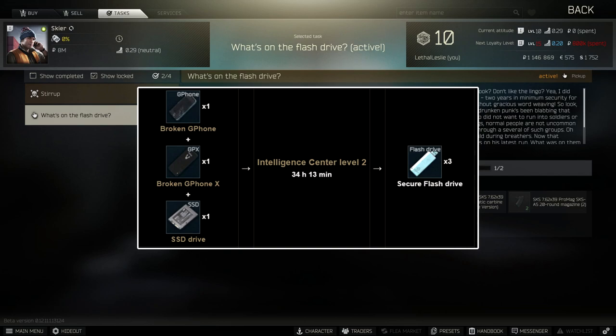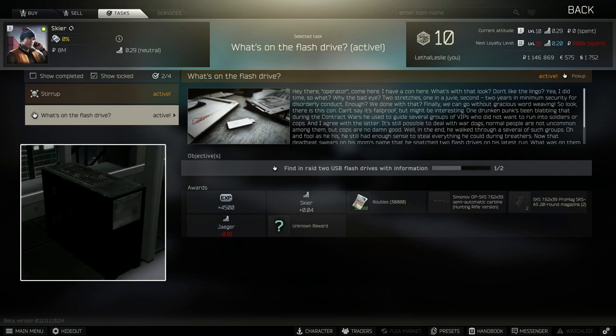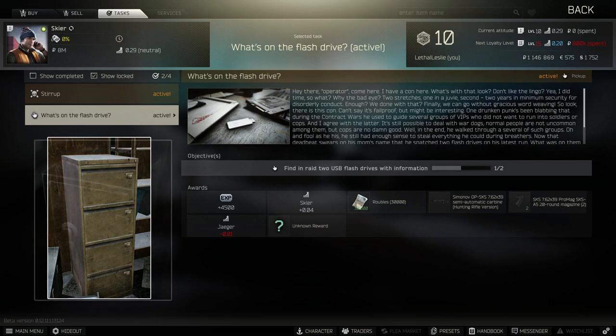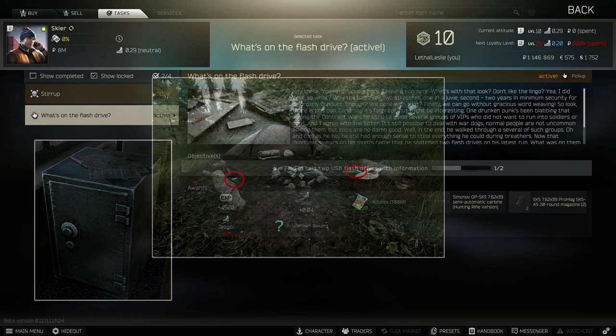If you have those items and the hideout set up to craft flash drives, that's one way to go. But if you're looking to find them in raid, here are the places: computers — they won't be inside the computer, they'll be sticking out of it. You can also find them in filing cabinets, which I think was recently added. You can definitely find them in safes, so if you get a chance or a key, go back to that safe — you have a good chance of finding one that way.